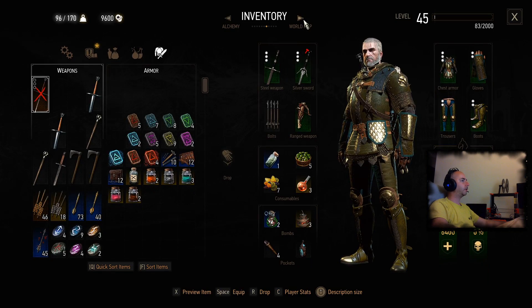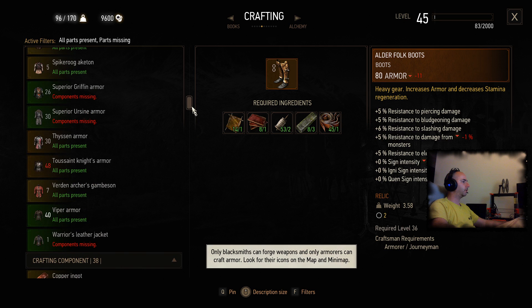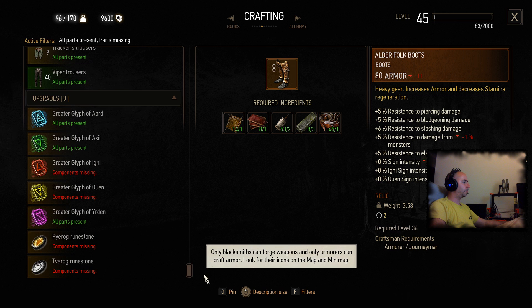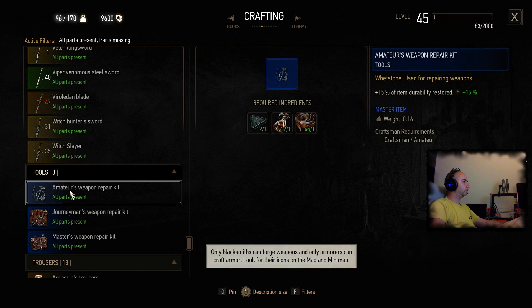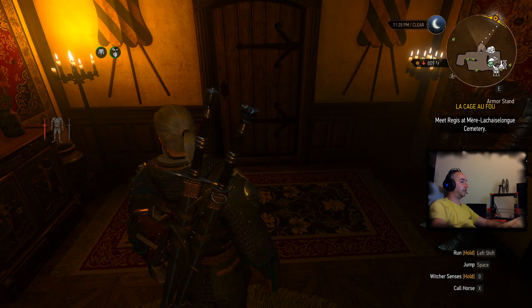Let's check — alchemy crafting. Can we craft a repair kit? Repair, repair, repair — repair tools. Exactly this. This is amateur. Weapon repair — exactly. I need this. Of course I can't craft it in here. Let's find a blacksmith to do that.